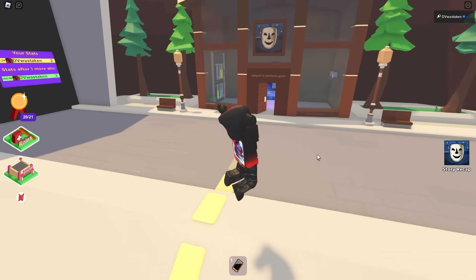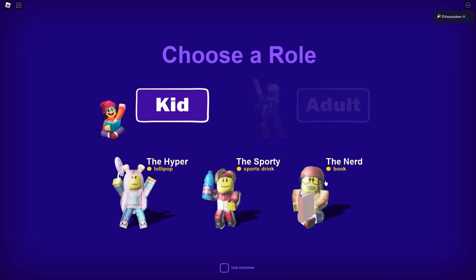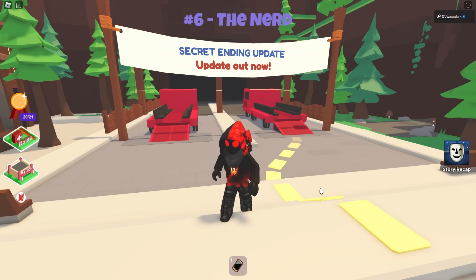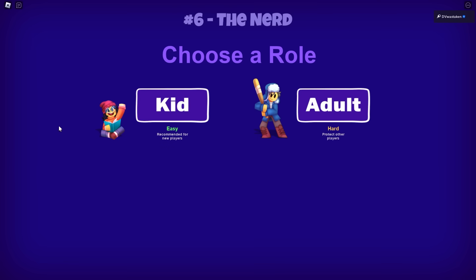Much like my Bed Wars kit review, we're going to be going through the strengths and weaknesses of each of these roles, and I'm going to show you actual gameplay and what they do. First one we're going into is the nerd. This is a paid role — you need to spend 299 Robux — and sadly it's one of the worst roles in the game.